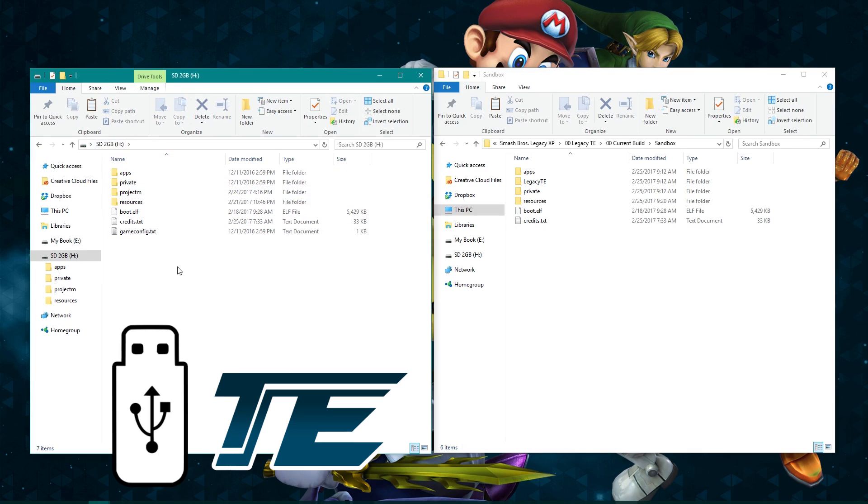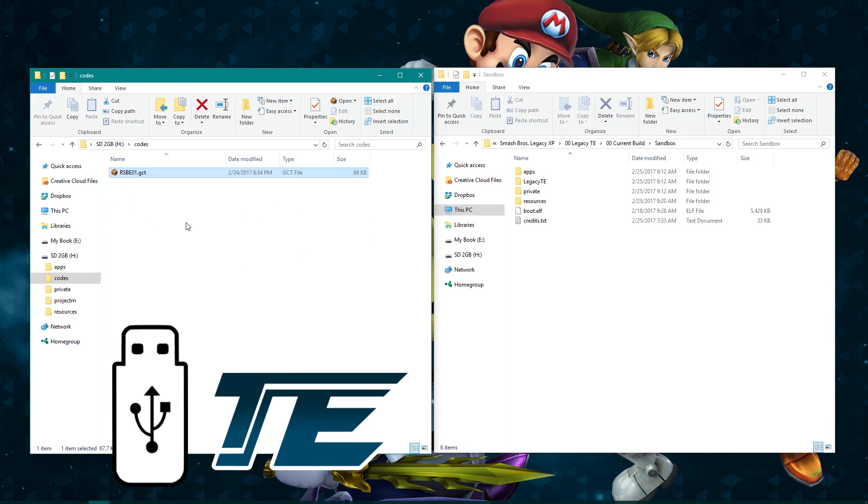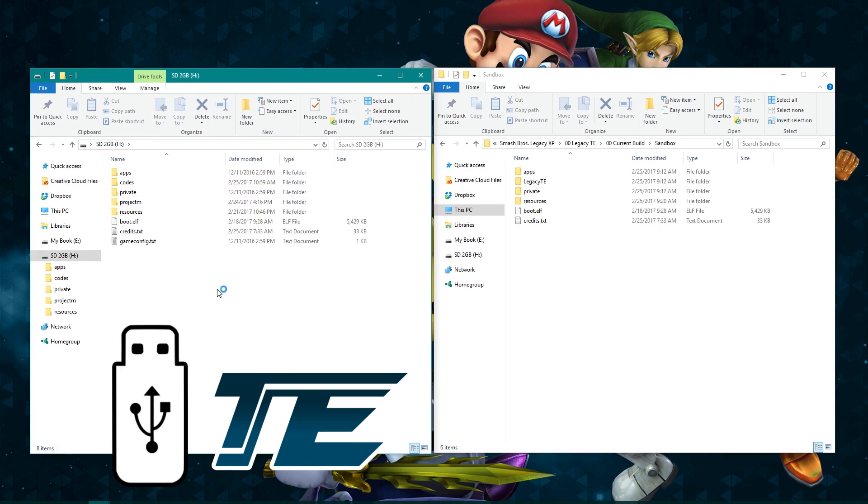Find the rsbe01.gct file and move it outside the folder, create a folder called codes, and put that file in the codes folder. Now every file that needs to be loaded can be discovered in its proper directory.